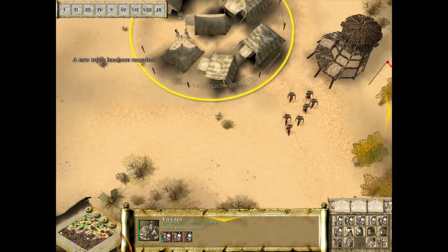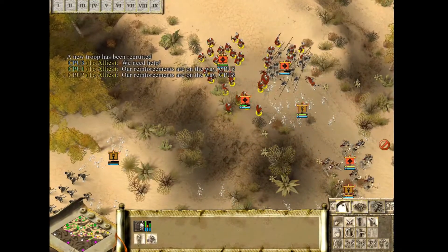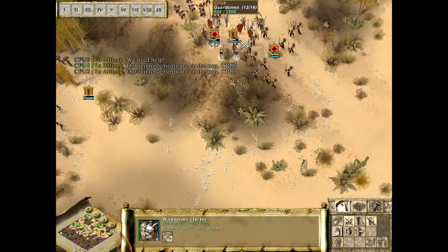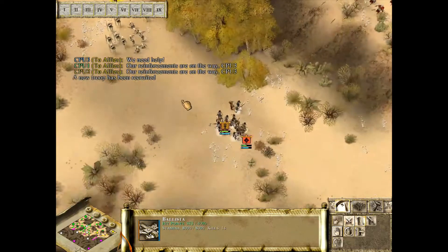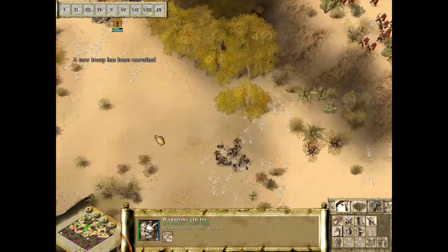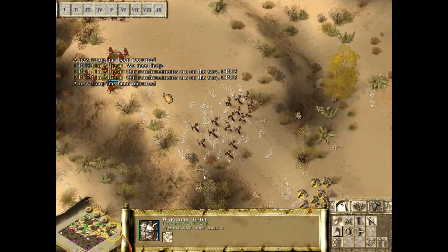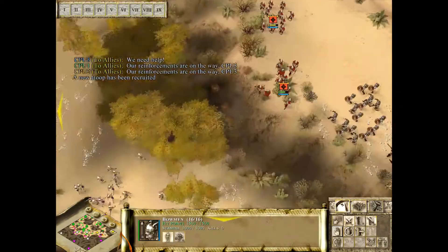We're going to try to hold them off here but I don't know if we're going to be able to do it — we need help. Most of our archers survived. We've got some warriors on their way, but it's definitely going to be hard. Our men started off a little more spread out and he was able to gather up all of his men together. We still have a few troops left but definitely not as many as we'd like. Reinforcements are on the way, so let's try to set up defensively.